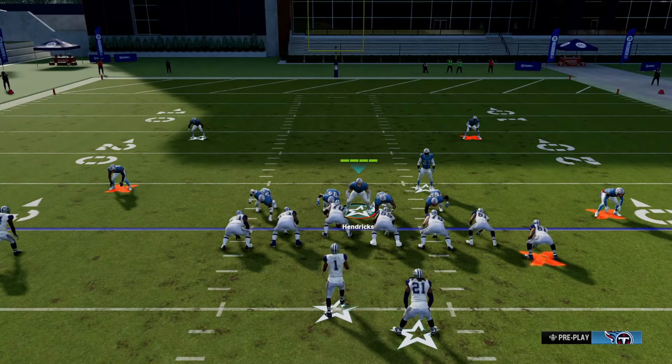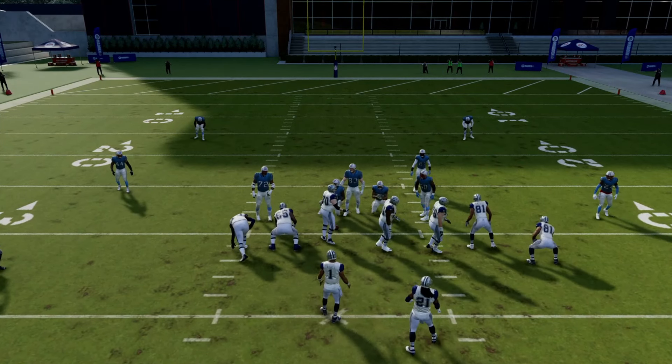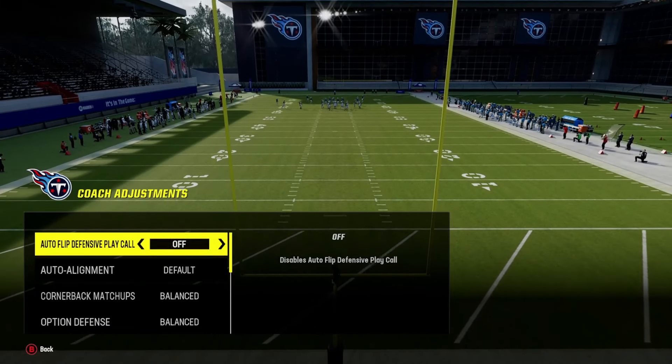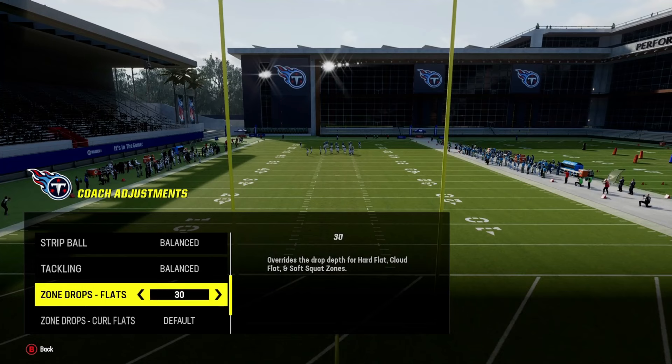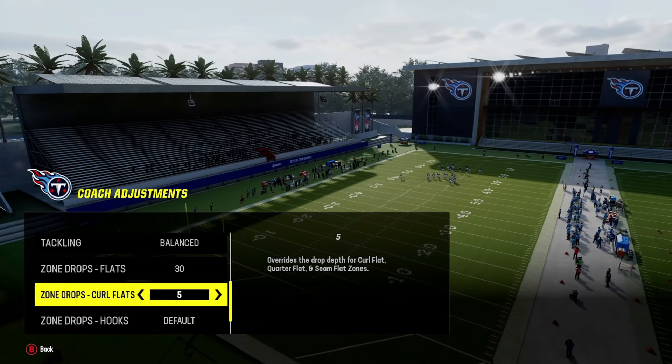Before the game even starts, go into your coach adjustments by clicking down on the right stick — make sure you click it, don't just press it. Turn auto flip off, set alignment to base, flats to 30 yards, and curl flats to five yards.